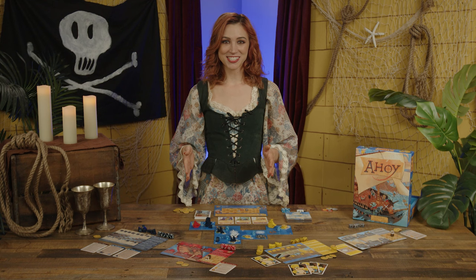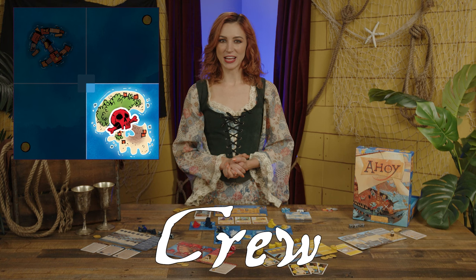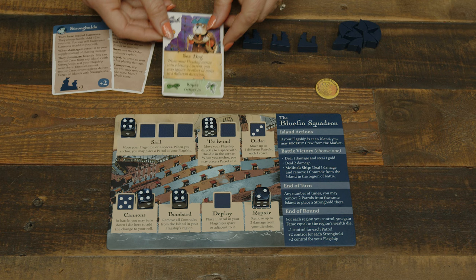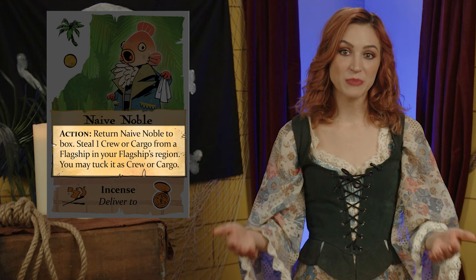One other action to mention is Crew. This die-less action can only be taken while a player's flagship is at an island space, and allows them to recruit any number of cards from the market row which match suits with the island. They pay the cost under the suit — either one or two gold, or a die placement which counts as one of the two placements on a turn. Recruited crew go to the top of a player's board with its cargo section tucked under. Then refill the market row from the market deck. Some crew provide new actions or passive powers, and there's no limit to the amount of crew you can have.